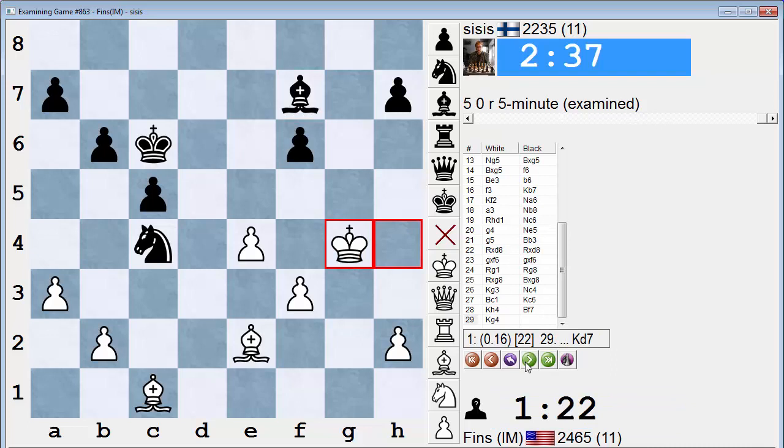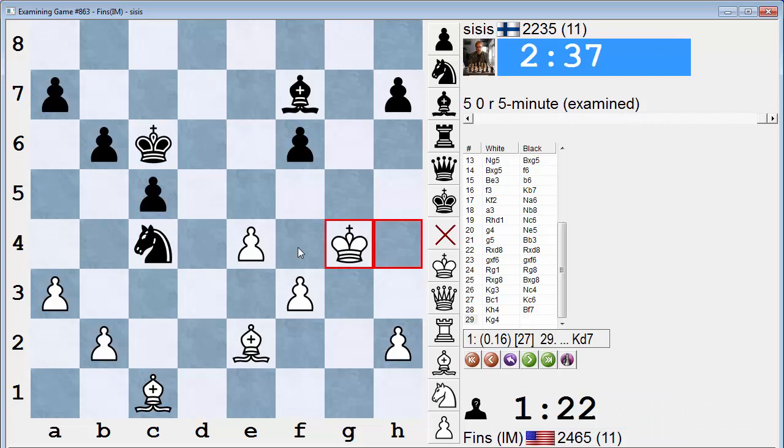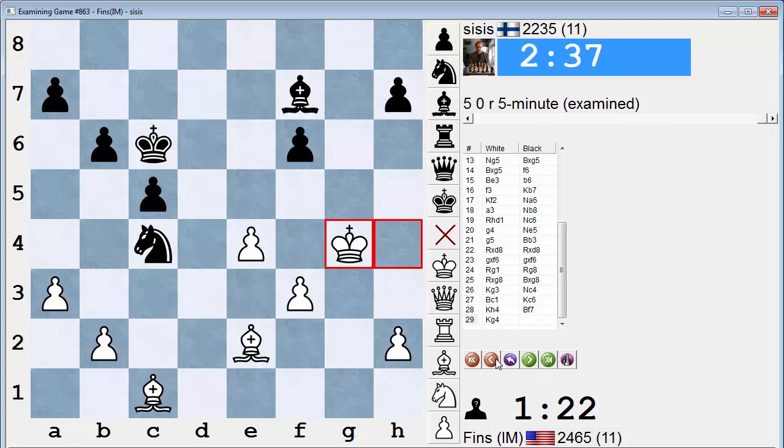King g4 - the engine suggests King d7. Staying out of the Bishop f4 check range would be good, so King d7 and he should be okay. I benefited from the major slip Bishop g6 - game over. Another interesting endgame in this one. Hope you guys picked up a thing or two, and of course let me know if you see any incorrect analysis or conclusions by me. Thanks for stopping in guys, see you later.